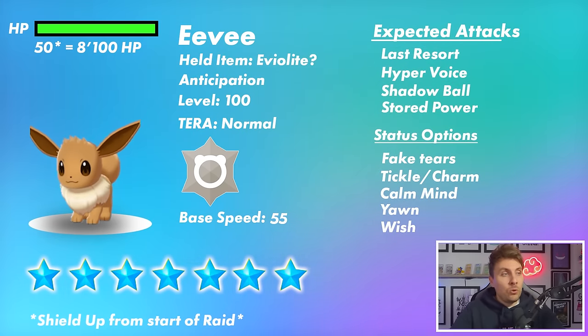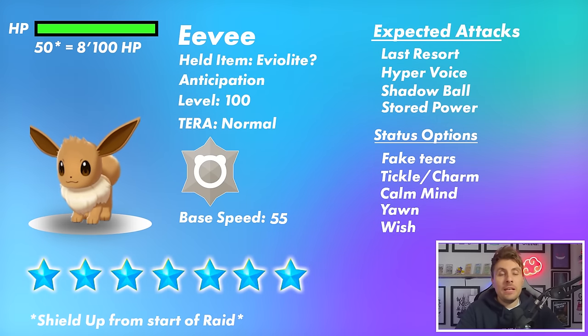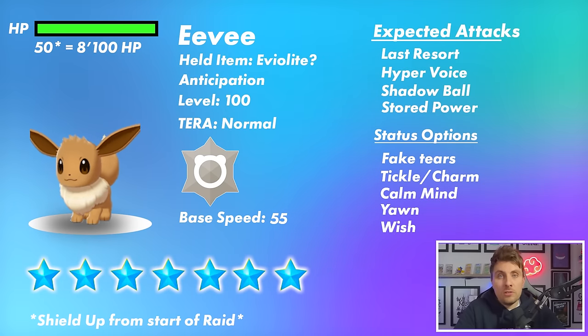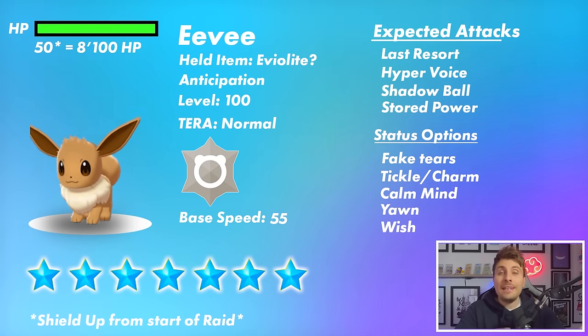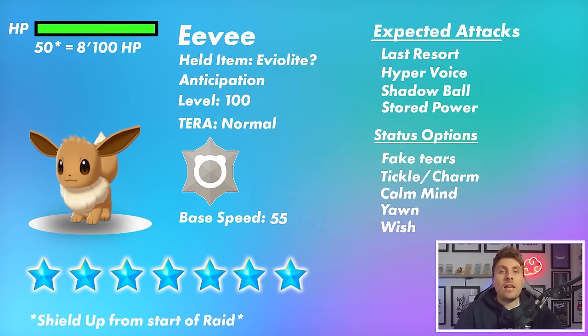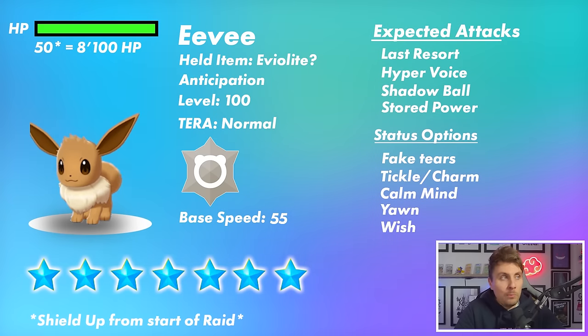Eevee will be level 100, it will have the Normal Tera typing, and it's likely going to have its hidden ability. In anticipation, it's probably going to have a held item. If we refer back to the Pikachu seven-star Tera Raid, that was one of the raids that did have a held item — as did Mewtwo. It's likely Eevee will have a held item going into this raid. I'm earmarking the Eviolite as its held item, but it could be anything.